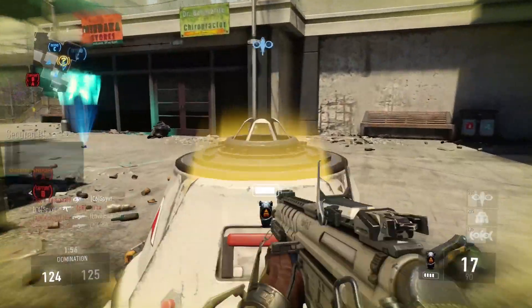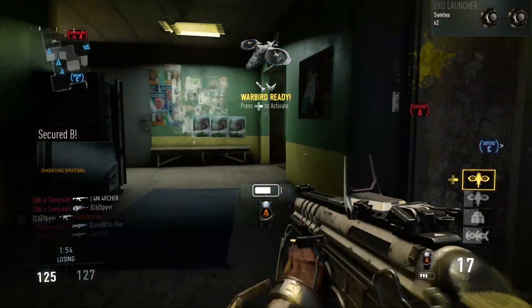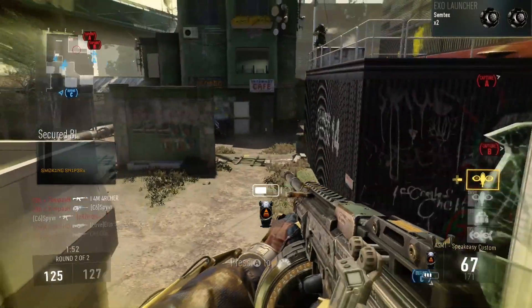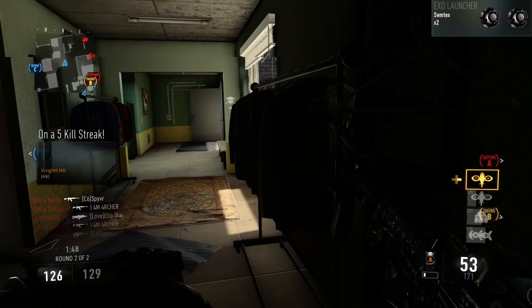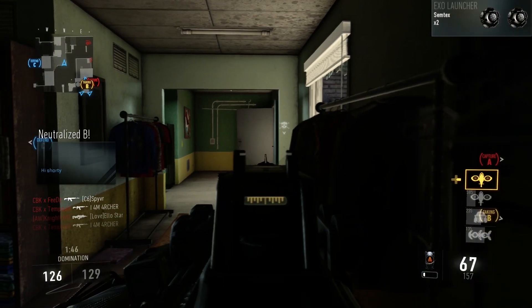For the exo launcher I chose to go with two Semtexes, just because I've always preferred them to frags. It's pretty good to fire two at a time as people can quite easily avoid them, and the second burst of damage might just help finish off an enemy.